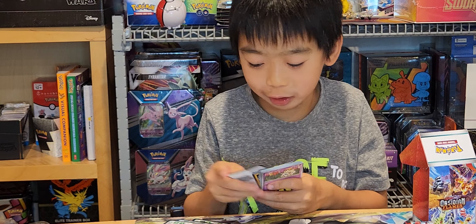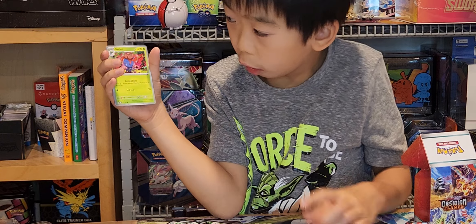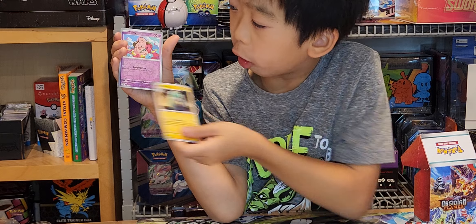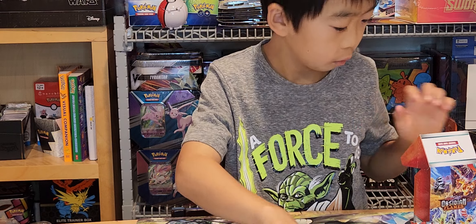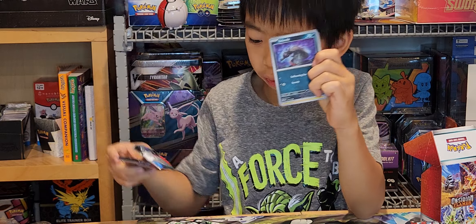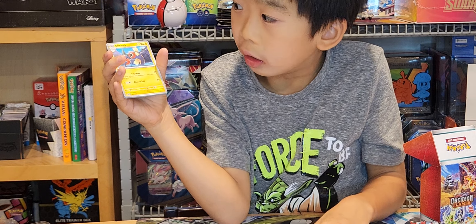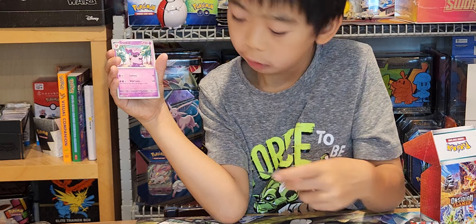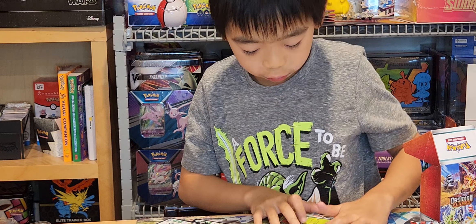Will we get four? Psychic energy, Togepi, Lampent, Deloom, Bronzor, Paldean Clodsire, Trevenant, Bellibolt, Tepig, Steenee, Thunderous, Deloom. Next we have a Breloom. We are just wanting to get fire energy. Sazoletz, Electrike, Larvitar, Magnemite, Solop, Houndoom, Granbull, Scyther, Popplio, Skeledirge, Papillion.